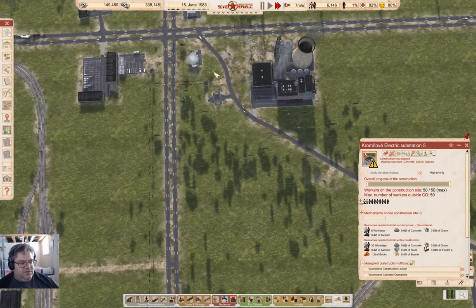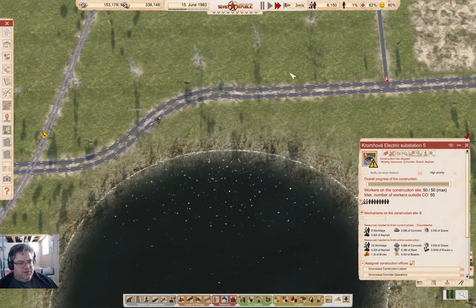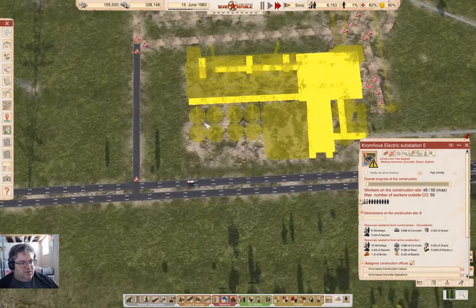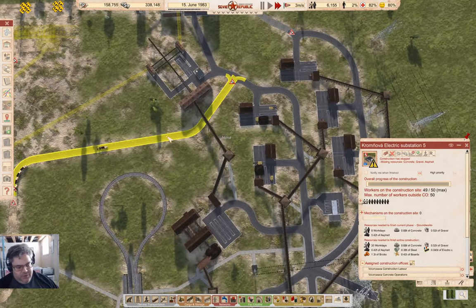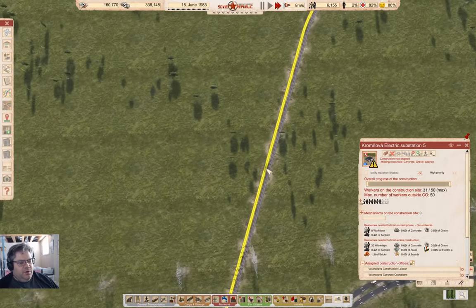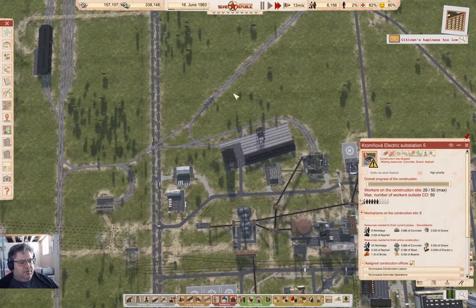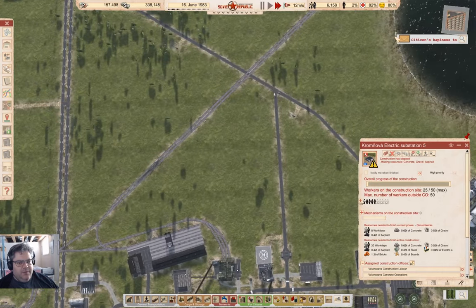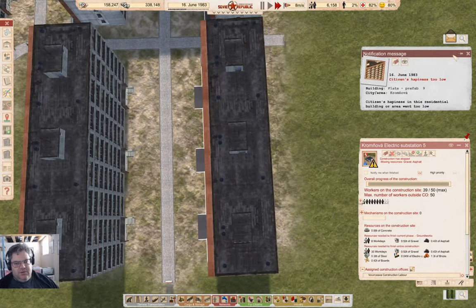Let's check in up here - we're not running out of oil up here, so that's good on the power plant side of things. The roads up here are getting built. How's the railroad operation coming? The railroad operation is coming along, and yes, this is the same spot where there's no power.